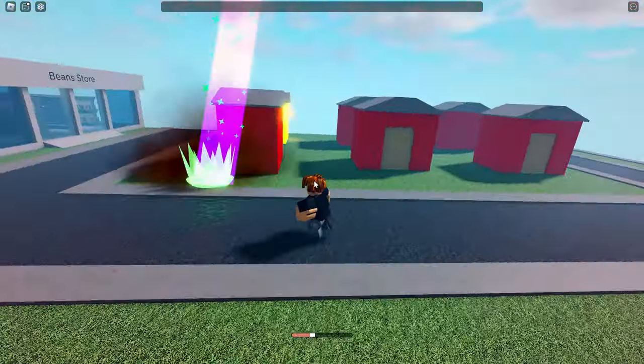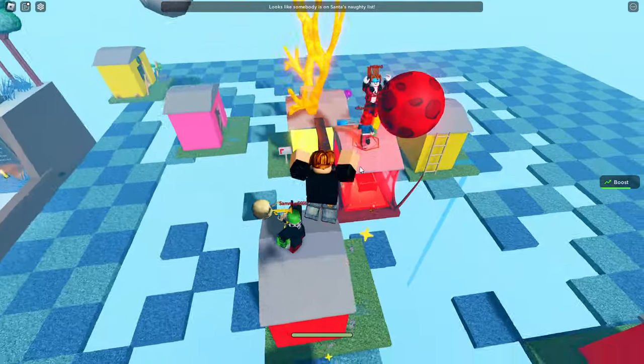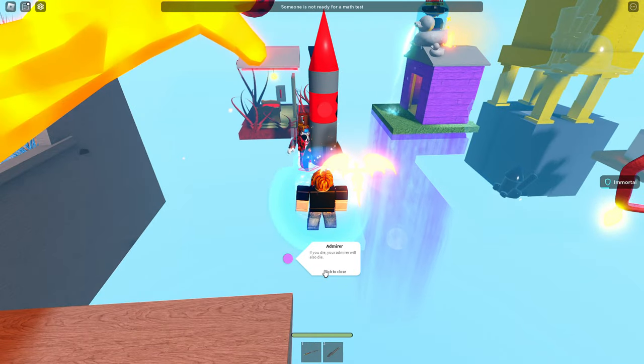Next is the shooting star event — this crashes a star onto a random plate. The star can be green or yellow; interacting with a green star gives you healing, and interacting with the yellow star gives you a boost. Next is the nuke event — this spawns a nuke on a random plate and if you launch it, it'll target a random plate that is not that same plate.